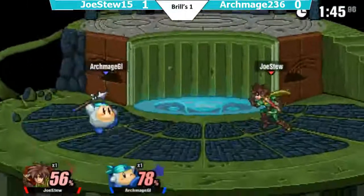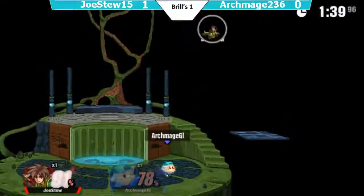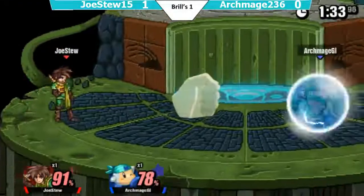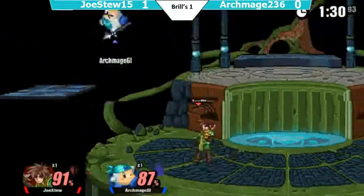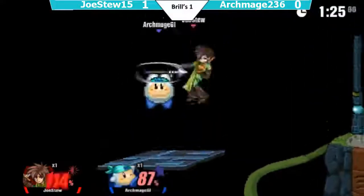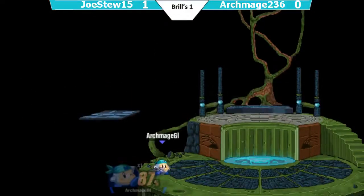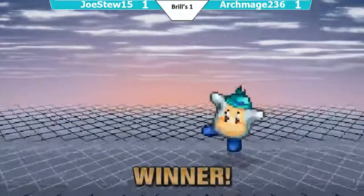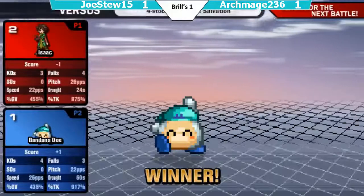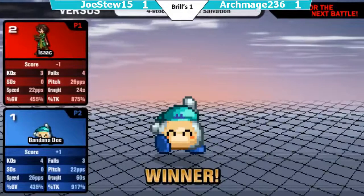That down smash almost takes it with no DI. Goes into a guide B into dash, gets a fully charged up smash. Archmage is now charging up his smash attacks looking for a good kill. He gets it down there — look at this up B — and that takes the stock! I don't know if he realized that the Downer would miss and that would be right in range, but that was a good move. And now it's 1-1.